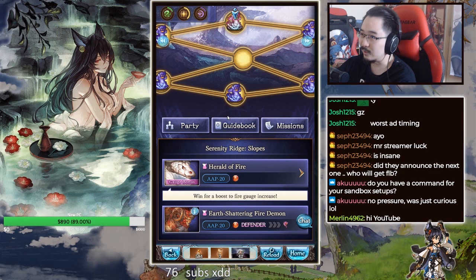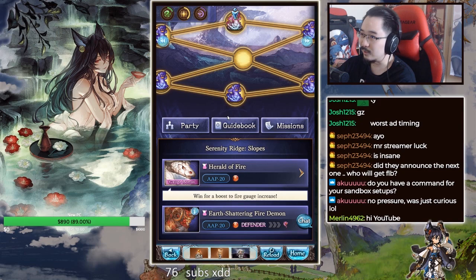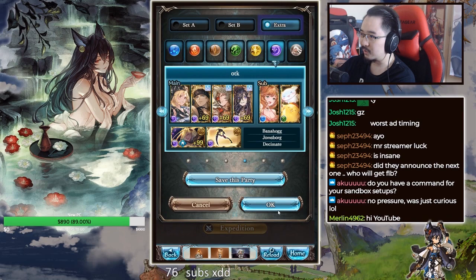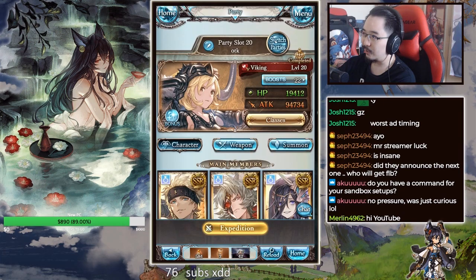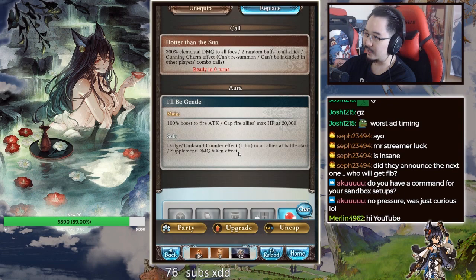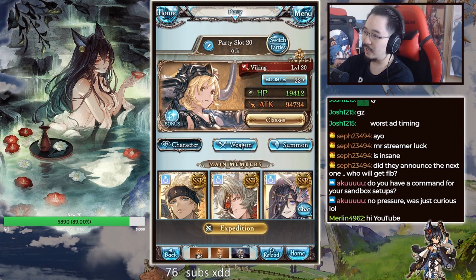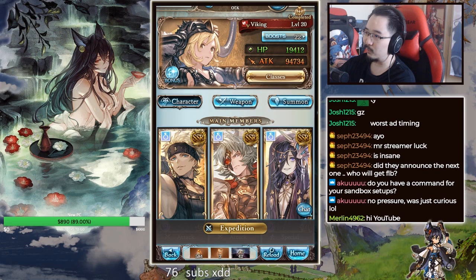This doesn't have any elemental resistance, so my main setup is easy. I don't use Fidel — I use Leech instead. The reason is that Leech actually does something automatically rather than requiring you to press a button. Because I have this guy — he applies that supplemental damage taken debuff — Leech can auto-nuke at the end of the turn. So having Leech is pretty helpful in that regard.